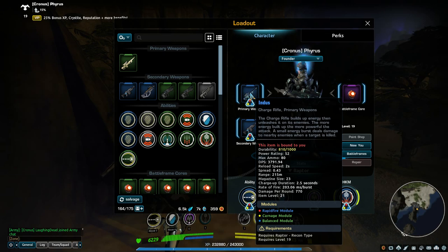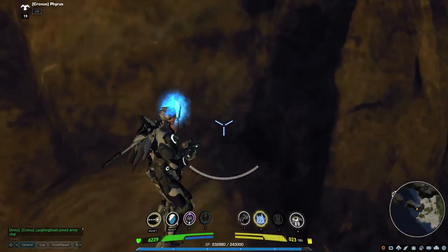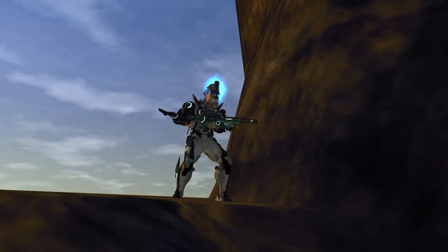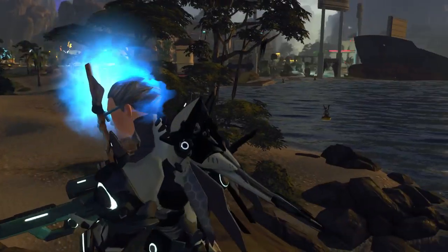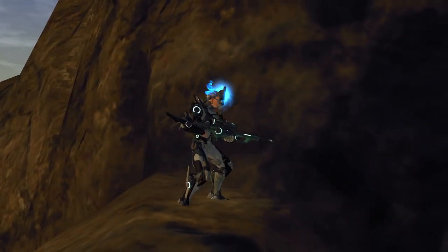A small energy burst deals damage to nearby enemies when a target is killed. If you look at the rifle itself, right above the clip there's a circular glowing area — that's basically the reactor of your charge rifle. That'll become more important when we start talking about some of the perks.